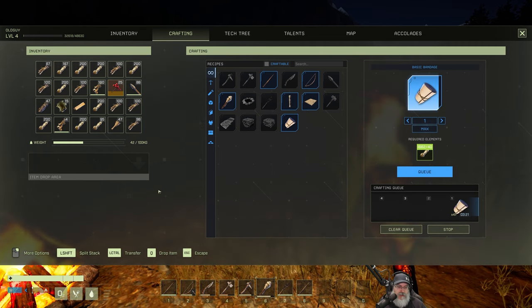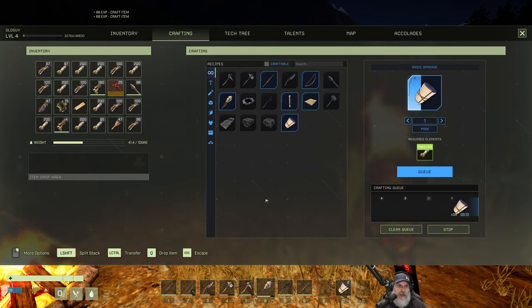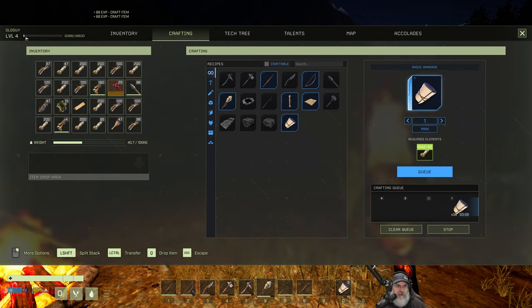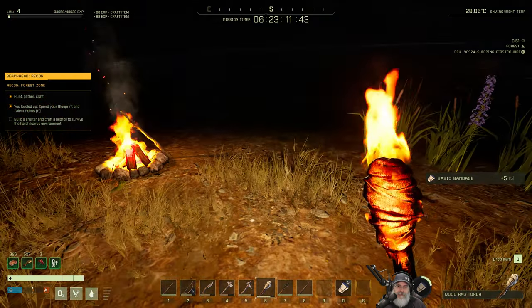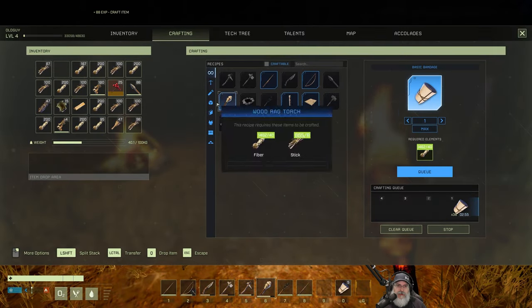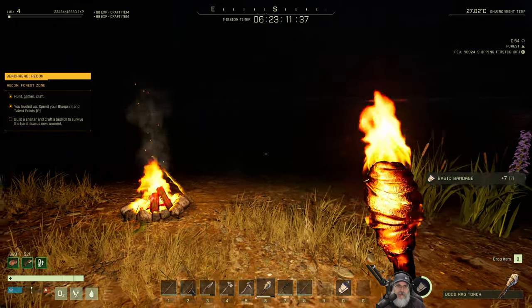I'm going to put those in the zero slot and get that going. So we're starting to get a little XP from making those bandages. Why don't we figure out what we need to do to make the shelter stuff? Resource, storage... I don't know what those noises are that it keeps playing. Something just went da-da-ding.